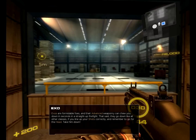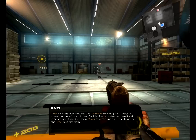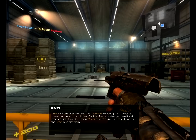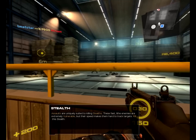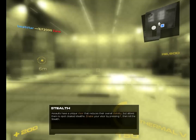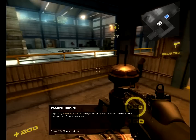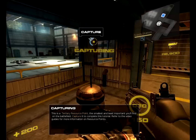Exos are formidable foes. Alright, let's see who these exo motherfuckers are, shall we. Man, these motherfuckers — there we go. Now, assaults are uniquely made to kill stealths, which I'm guessing is killing him. Okay, he's dead too. Now assaults have a visor which can be activated by pressing app. Shoot him like that. Capture resource points, which is — I'm assuming — like a resource point in TF2 or something. All you have to do is stand next to one to capture it. Course is completed.